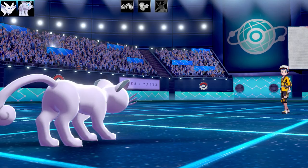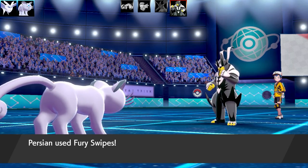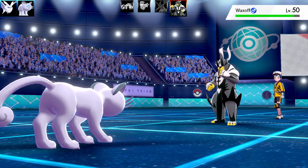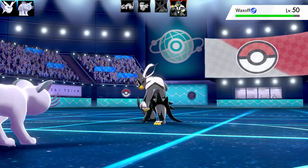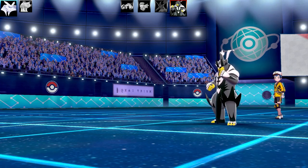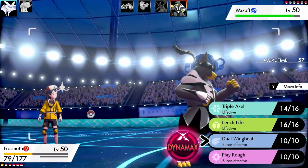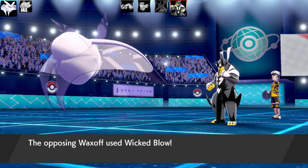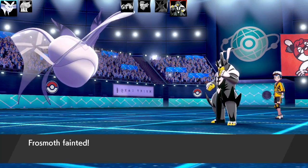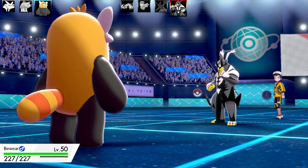The next Pokémon is the Urshifu. The only other move I've got is Fury Swipe, so let's go for that — and it misses. Now we've got a Dynamic Punch Urshifu, and Dynamic Punch also misses. I go for another Fury Swipe and this time it lands, hitting twice. Dynamic Punch lands against my Persian — there's no way I'm living that one, even with Fur Coat. So down goes my Persian. I swap in Frostmoth, but Urshifu goes for Wicker Blow, and Frostmoth faints to the crit. It always crits anyway.